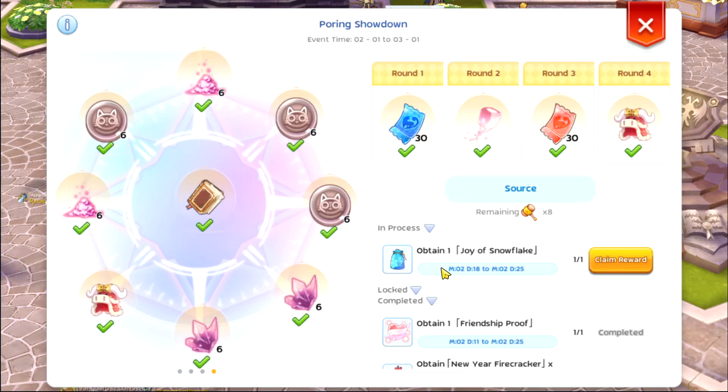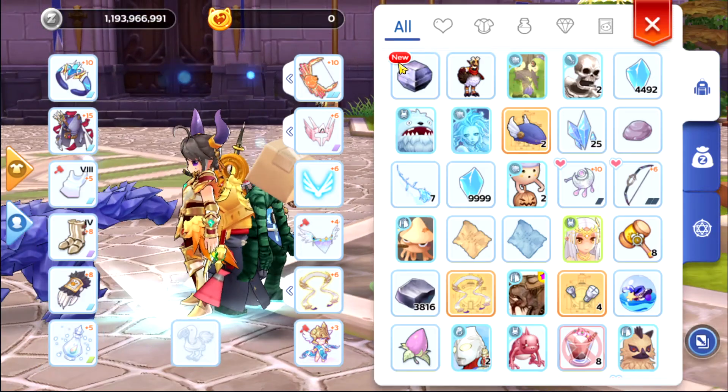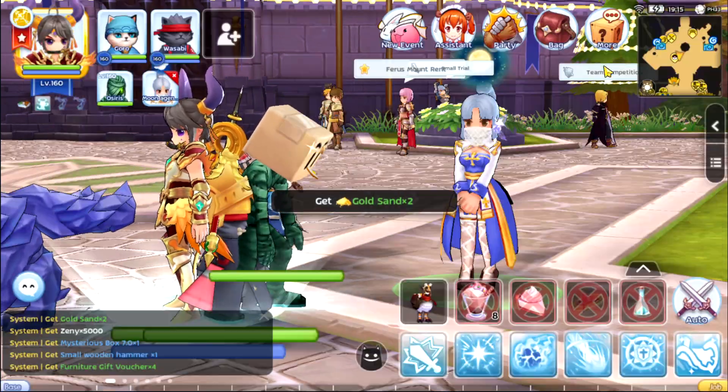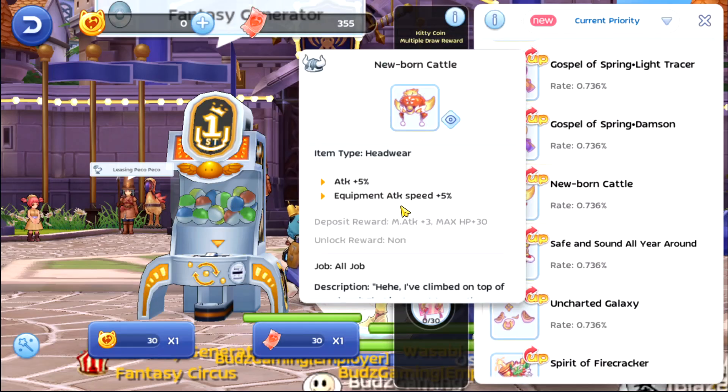On the Pouring Showdown, let's claim the reward - mysterious box and gold sign. All right, so let's now go to the Fantasy Generator.